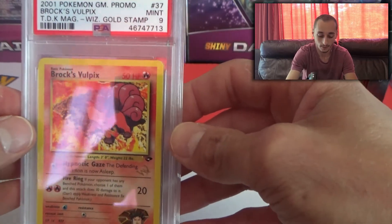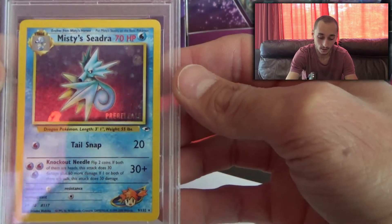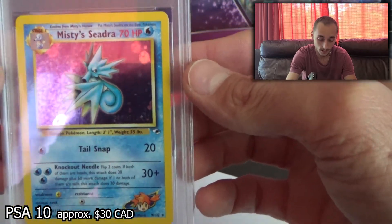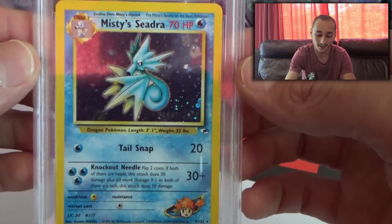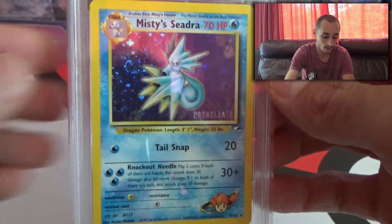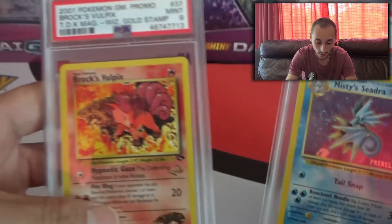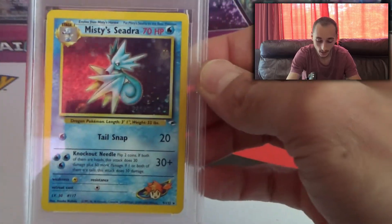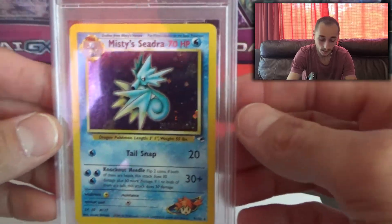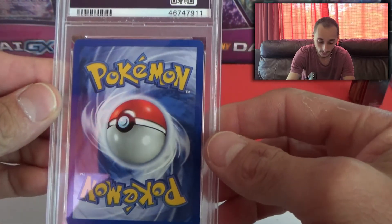And then we also got a Misty's Seadra with a Swirl — it's a pre-release, in a Near Mint 8. Not too bad guys. It's not a crazy card but I actually love this card. I really do. And it's a holo rare. This one's not a holo rare. So that's pretty cool, honestly. It's not a crazy valuable card, but you gotta admit, that's still pretty cool guys.